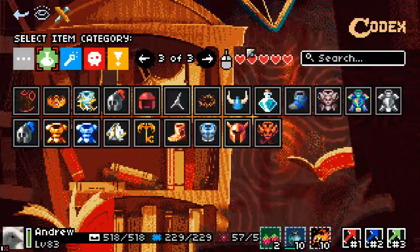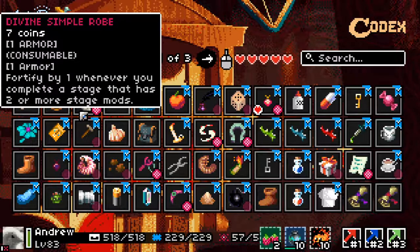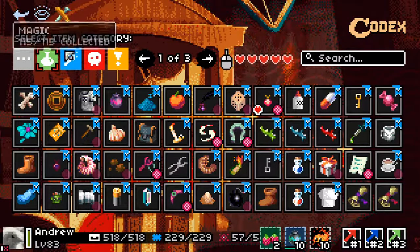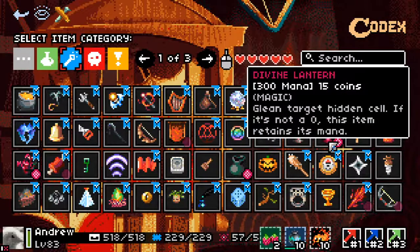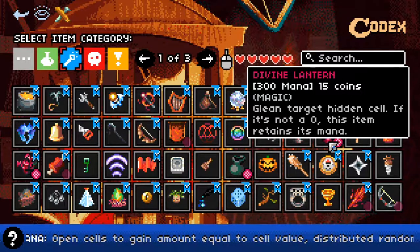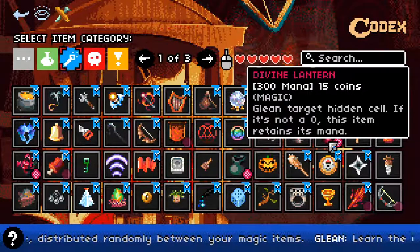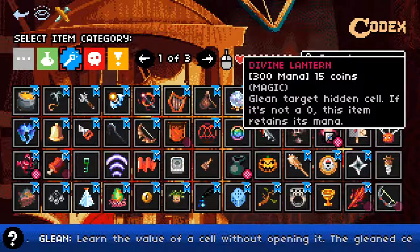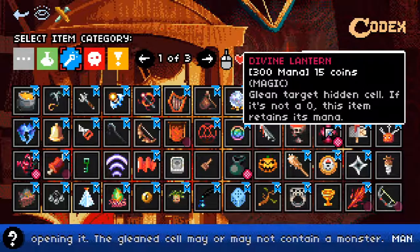Not many divine armor pieces are active — apart from Simple Robe, which I don't really care for. If a level has two or more mods, it fortifies itself. That's nothing to write home about and doesn't suit my playstyle. Divine Lantern is interesting: if the cell is not a zero, the item retains its mana, so you can reliably glean hidden cells. It's usually not difficult to tell if a cell has a zero in it, so if you're careful, it's essentially infinite free gleaning.